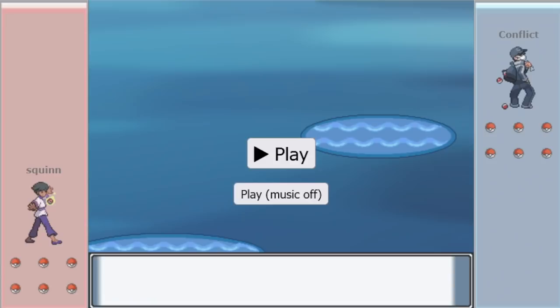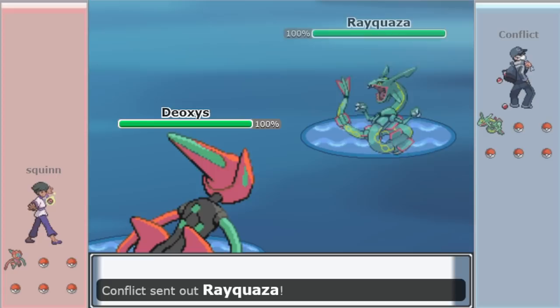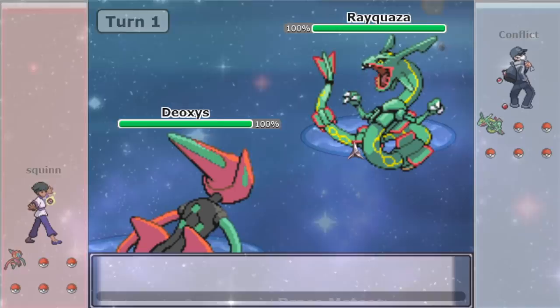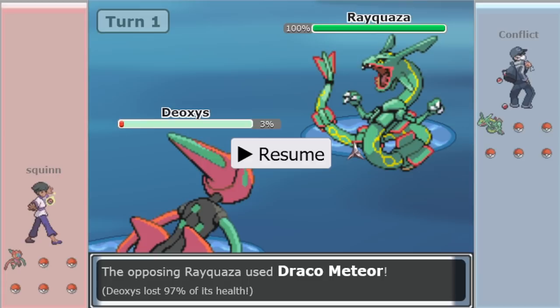Game 2. DOS on the other side this time. Conflict goes Rayquaza — Rayquaza's going to try Draco into E-Speed, or maybe predict the switch. DOS is going to hazard and maybe go for a second hazard, or if Squinn has E-Speed of his own he'll want to use it to break Ray's Sash. Spikes — no Stealth Rock. That's always helpful when you don't have to choose, but when you're not limited to just Stealth Rock, that's one of the advantages of spreading out your hazards.